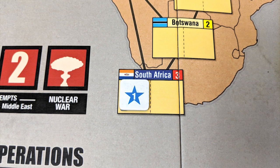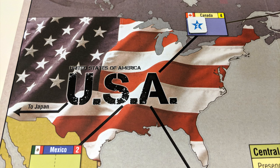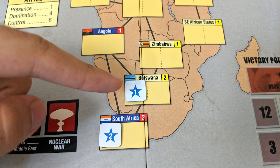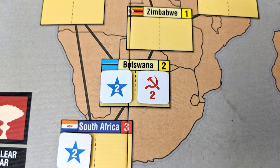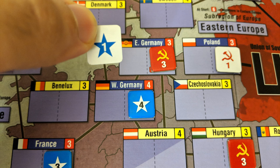You can place influence markers in any country on the board that you already have a presence in, or one that's adjacent to one of those countries or your superpower location. Keep in mind you can only influence countries adjacent to the ones you were in at the start of that action round — not ones you added during the current action round. In the top right of each country is its stability number. If you have tokens equal to or higher than this number, you have control of it — flip the token to its colored inside to indicate this. If both players have influence in the same country, you'll need to exceed the other player's influence by an amount equal to that stability number to maintain control.